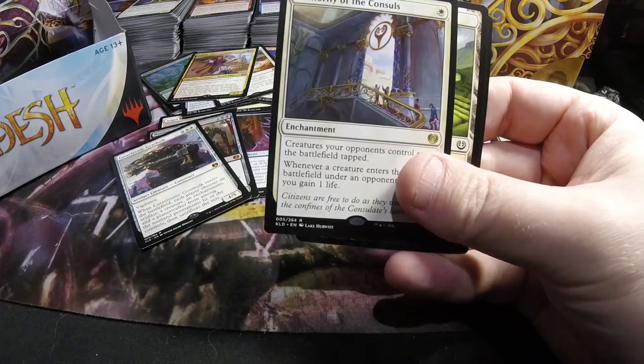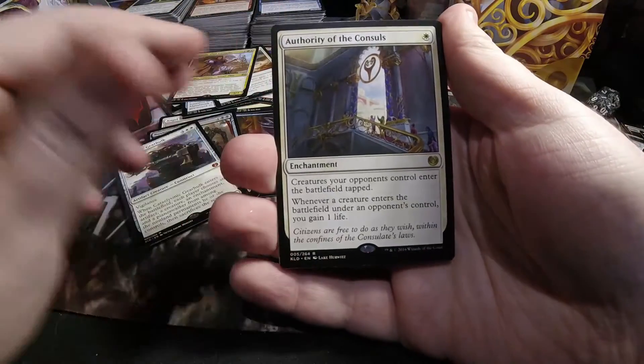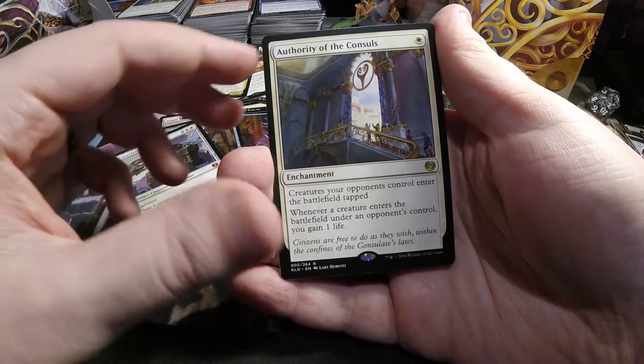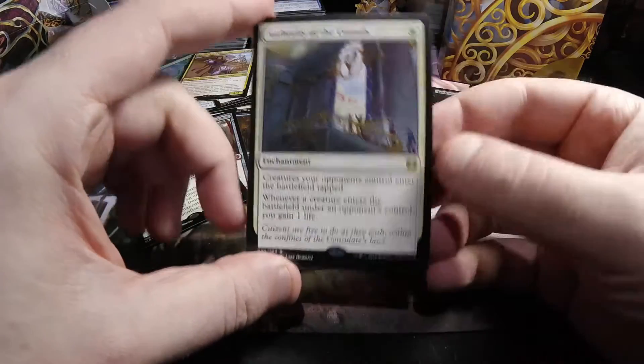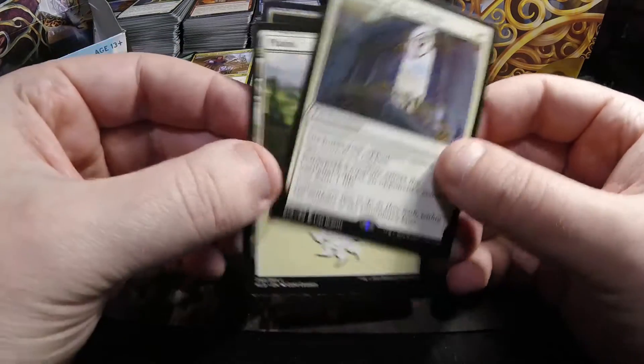Got ourselves an Authority of the Consuls — one white enchantment that forces your opponents' creatures to come into play tapped. Then whenever a creature enters the battlefield under your opponents' control, you gain a life.